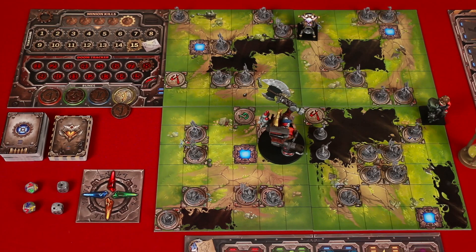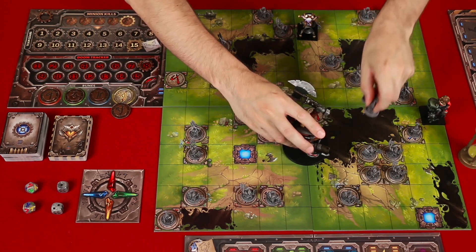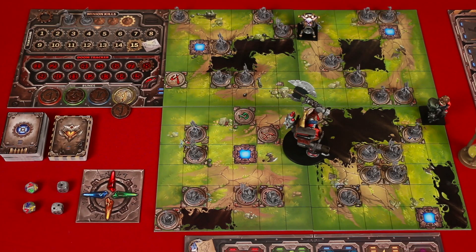The boss isn't all bad, just mostly bad. He's pretty reckless, and if he would enter a space with minions, he stomps them, sending them to your minion kills track. Also note that the boss will not slide on oil, and if an effect would cause him to move to a target and there are two equally distant paths he could take, the players can decide which way he goes.